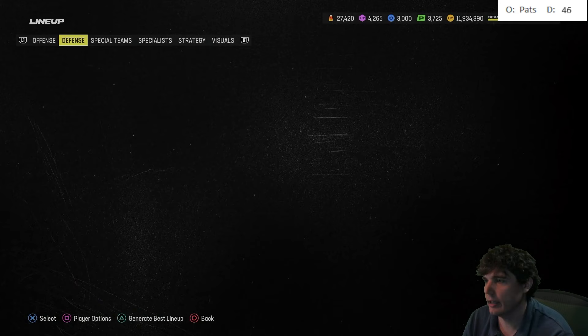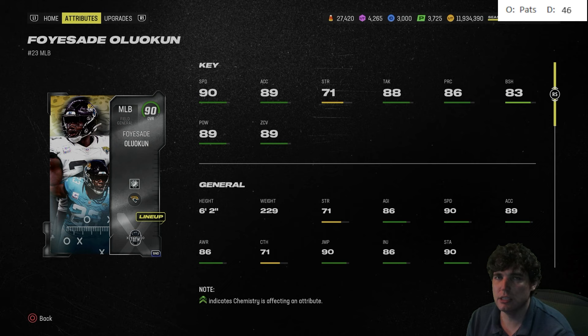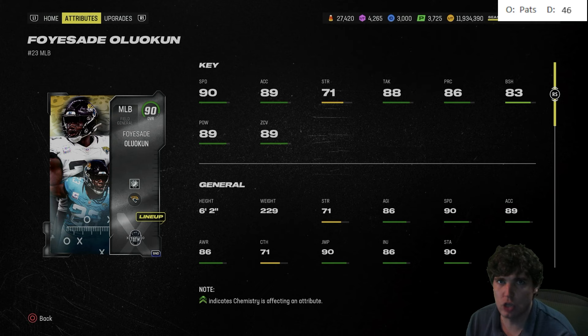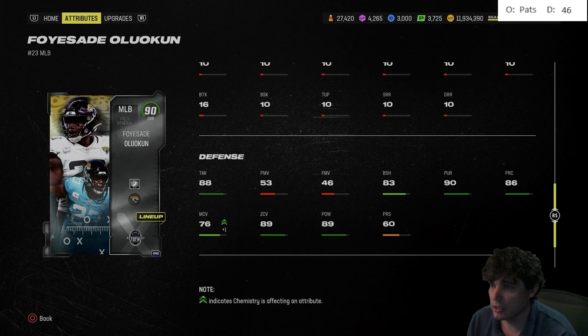Linebackers with Lurk Artist are insanely valuable, for good reason. 90 speed, he's also 6'2", so he's tall, he's fast, he jumps, he can actually get picks, and it's only 1 AP. A linebacker with Lurk Artist that's at the top of the speed scale is incredible.